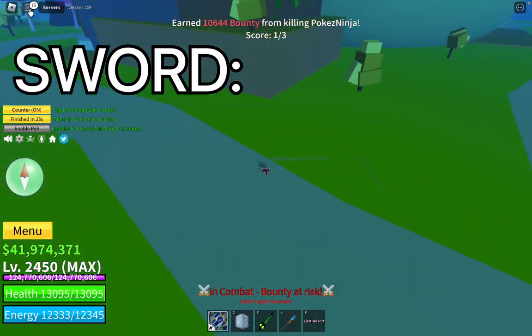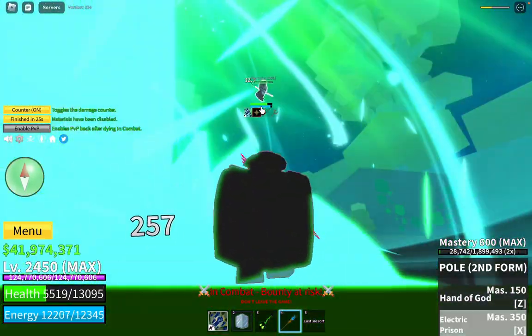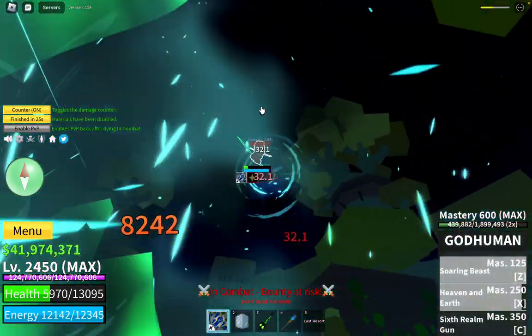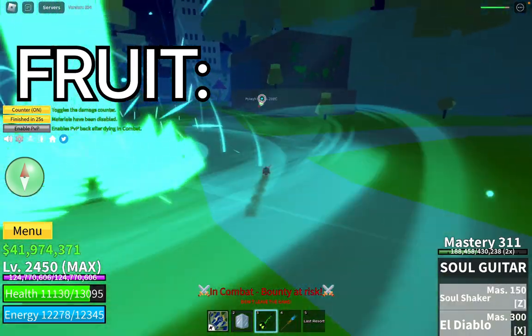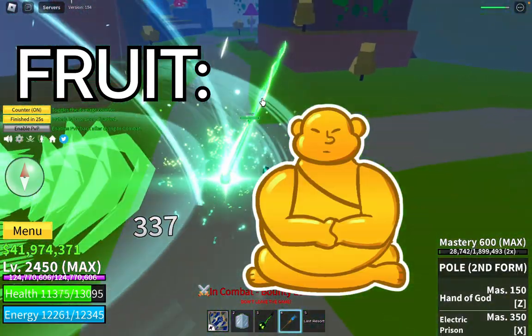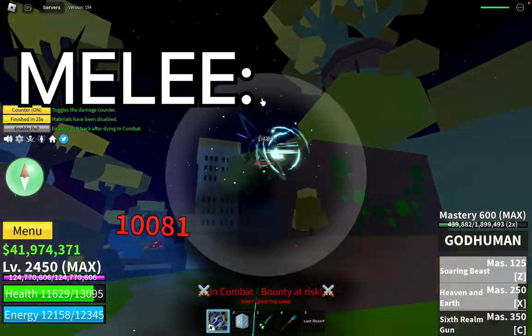You're kind of slow when you're in Buddha form, so you need something that helps with mobility. That's basically the build for a Buddha raid. Now let's move on to builds for any raid that isn't Buddha. For any raid that isn't Buddha, obviously the fruit you're going to want to be using is Buddha Fruit — it doesn't really matter awakened or unawakened, both are fine. The fighting style is the same: you're going to want to be using Sharkman Karate because of the fast M1s.